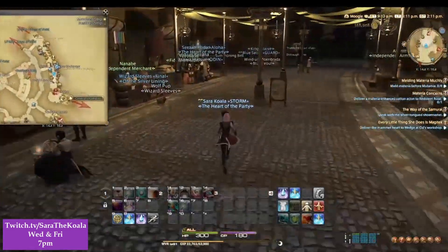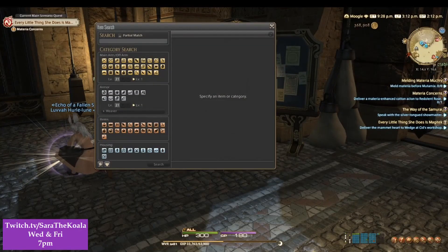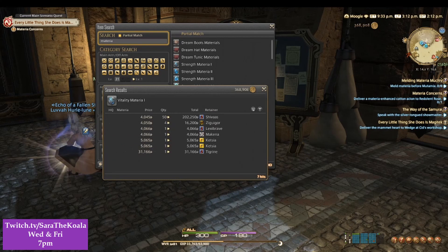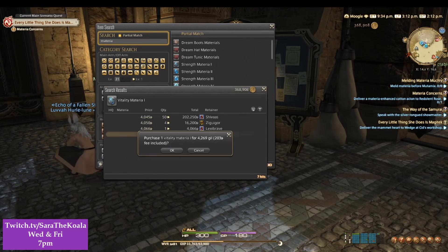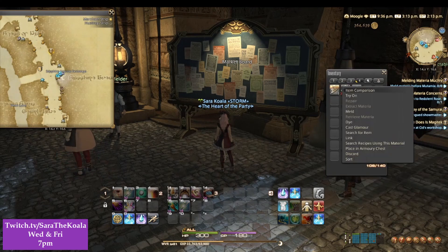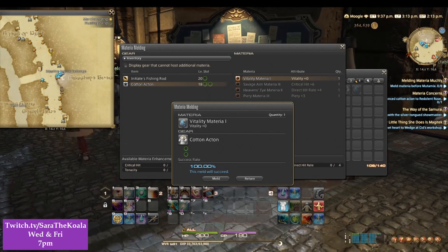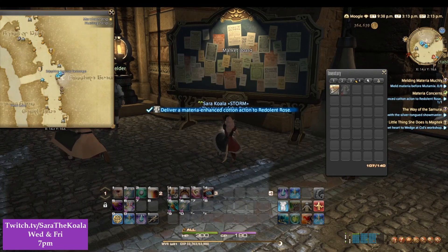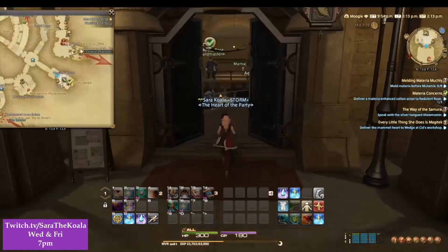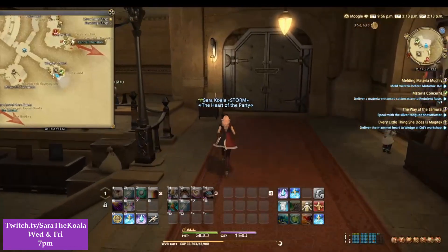We're back at the Sapphire Avenue Exchange running up to the market board to find a cheap Materia — it doesn't have to be anything too fancy since we're giving it away after all. Once you have the Materia and the Cotton Acton in your possession, open up your inventory, right-click on the Cotton Acton, and you'll have an option to meld. Pick your Materia, and it'll give you a success rate. Luckily I'm at 100% success so let's go ahead and meld that.